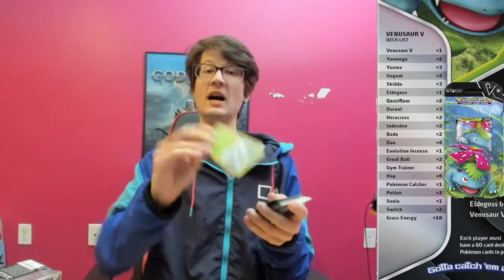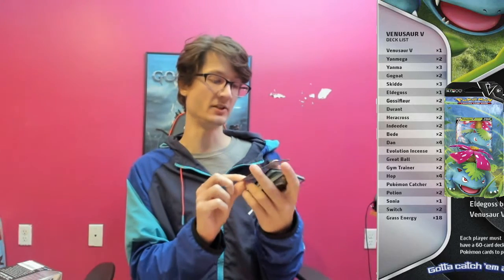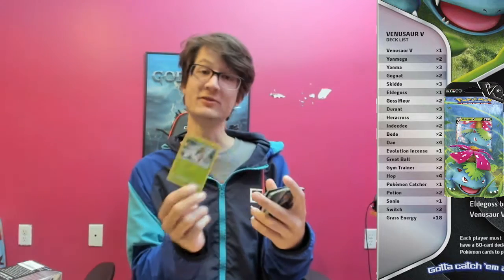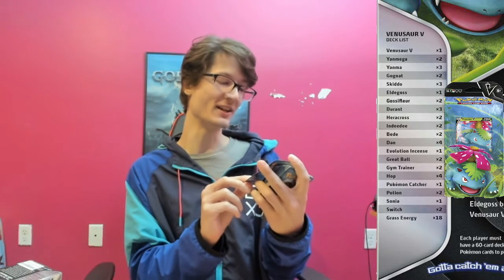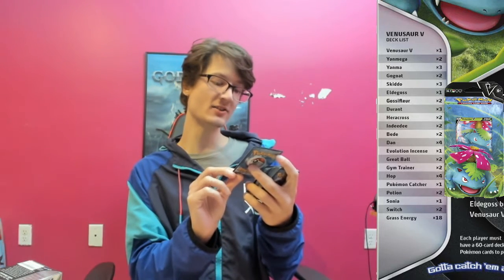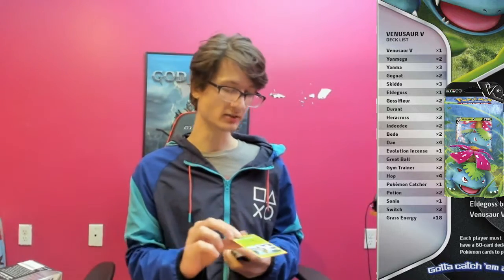Then we got the Yanma. Let's see what Yanma does — he has 80 health, which is a lot for a little basic buddy. He can tackle for 10, which is one energy, and then he has a winged attack — that's two energy and does 30 damage. It takes one energy to retreat. There he is, isn't he pretty? Little bug.